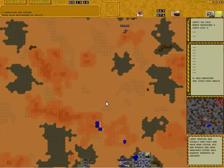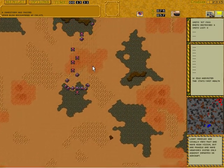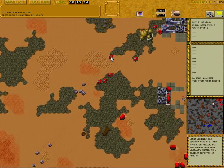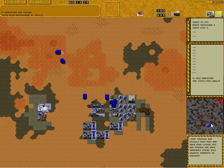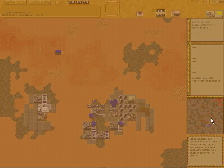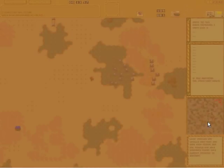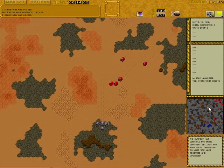Now that the Atreides has his second construction yard, he also just got the concrete upgrade, which allows concrete to be built automatically. Just helps a bit — it's cheap, I always get it ASAP. But we will now see a push from the Harkonnen, who has scouted and sensed his extreme advantage over the Atreides. He has seven Devastators — if he would drop them in now with a carryall, it would be GG. But like I said, they're noobs. Now you see the concrete in between the refineries — it helps the harvesters move faster. Always do that.